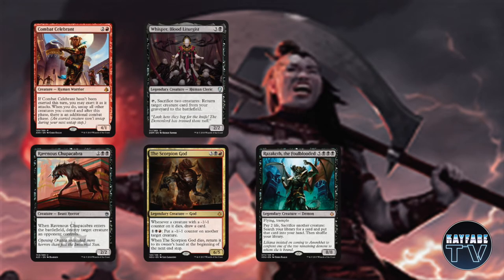We're also playing Combat Celebrant, Whisper Blood Liturgist, Ravenous Chupacabra, the Scorpion God, and Razaketh the Foulblooded. These all combine well with Garner's enters-the-battlefield ability, or they set up big attacking turns and recursion with your rats. Combat Celebrant gets you two attacks every second turn. Whisper is going to be able to sacrifice a couple of your rats to get back something else — maybe a Razaketh, maybe a Scorpion God. Then you can use Garner to get those rats or other cards back into your hand. Ravenous Chupacabra is a little bit of creature removal and will come back into play with the help of Whisper. Scorpion God doesn't really need Garner to bounce back — as soon as he dies he comes back. He provides a little creature control, he's a biggish body, and he can also draw you cards if you happen to kill creatures that have a +1/+1 counter on them.